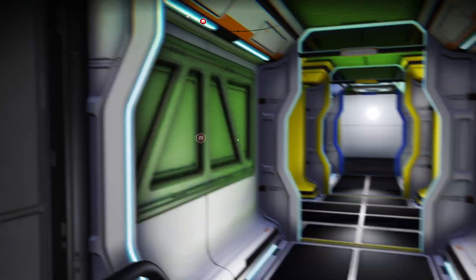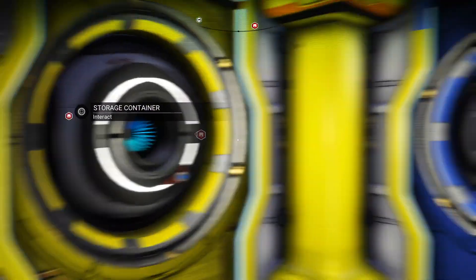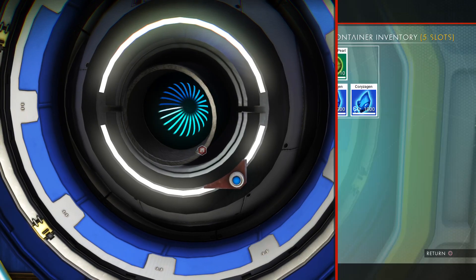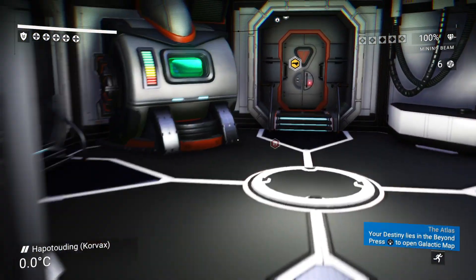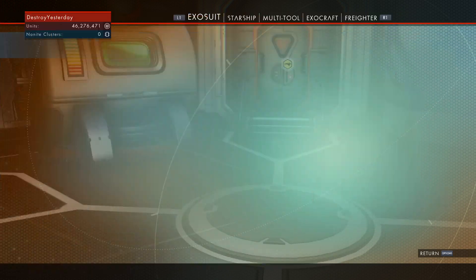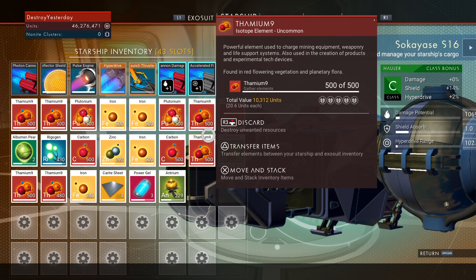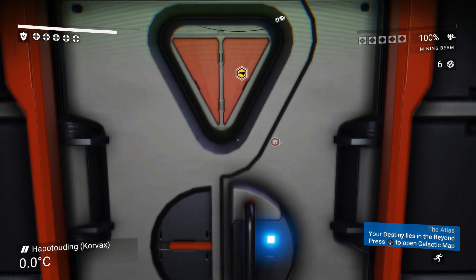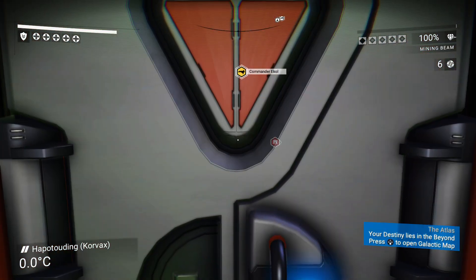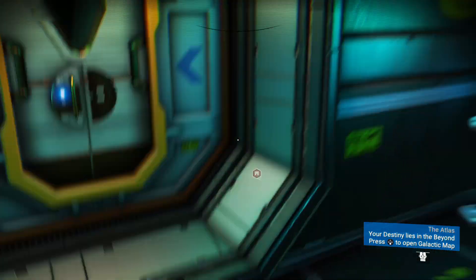The third step is to put everything somewhere safe so you don't lose it all. You can put items in storage containers like I've done here. I have a bunch of my condensed carbon, albumen pearls, and other resources stored there. You can also keep items in your exosuit as well as across your multiple starships. Here I have a 43-slot ship with all my stuff in it, and I also have two other ships with resources in them.